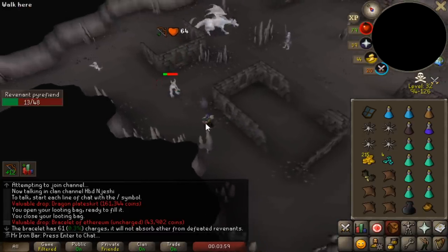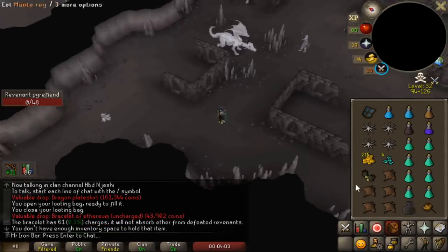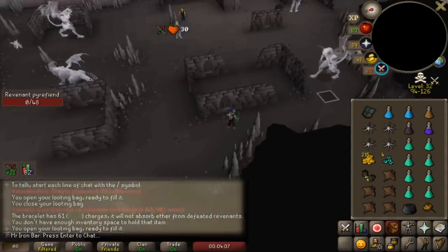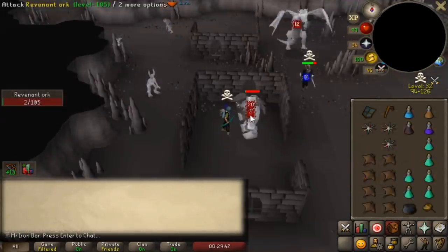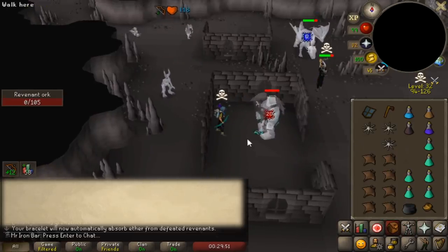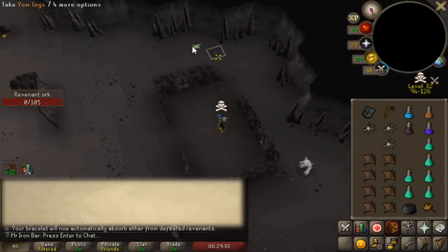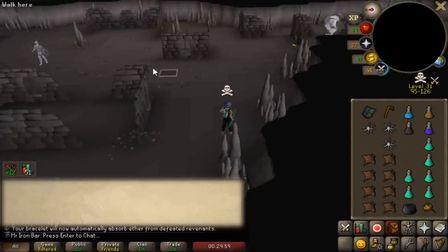This is me from the future. I just want to let you guys know that most of these events happen before they changed the revs a bit, with the bracelet being now 75% damage reduction instead of 100%. There is an auto-absorb option on your bracelet — you turn it on and it will automatically use up the ether that you get from killing the revs, which is super nice.